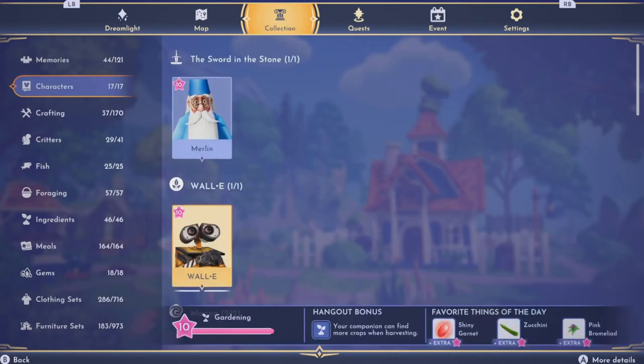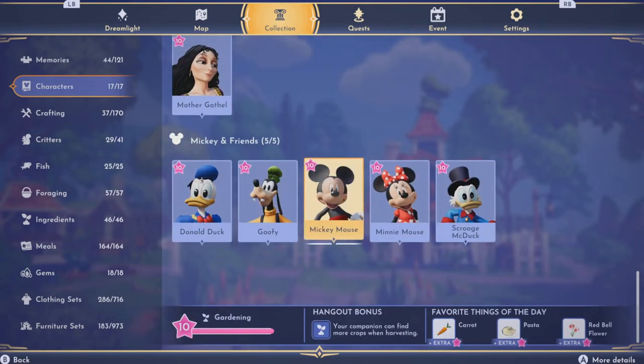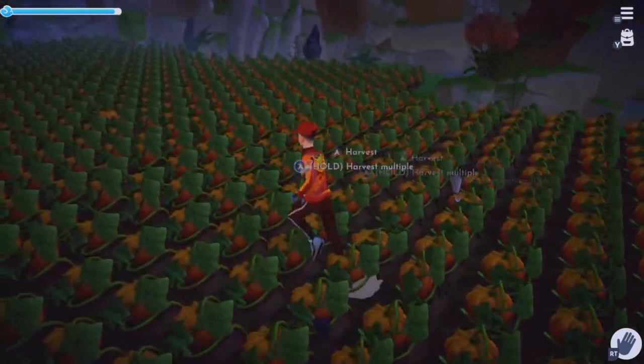For me, I would either have Wally — because he's gardening for me — or Mickey, who is also my gardener. So that's what you do there.